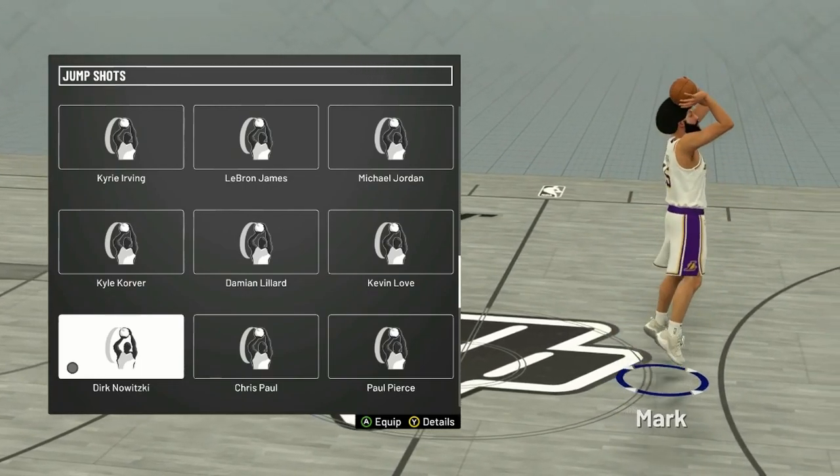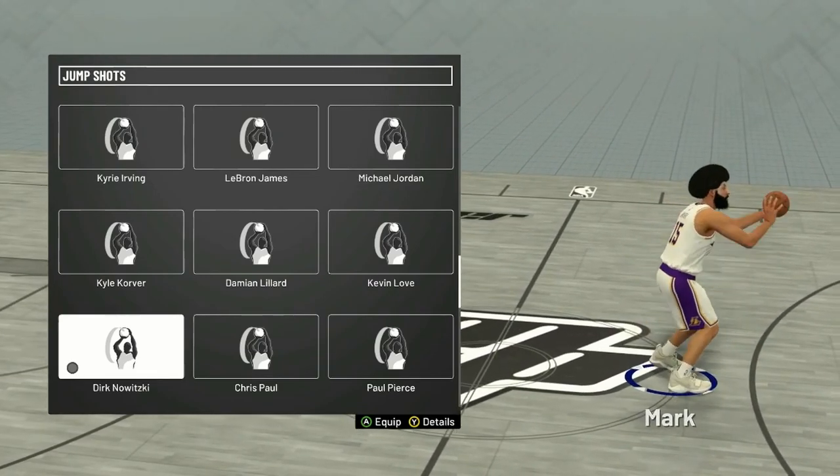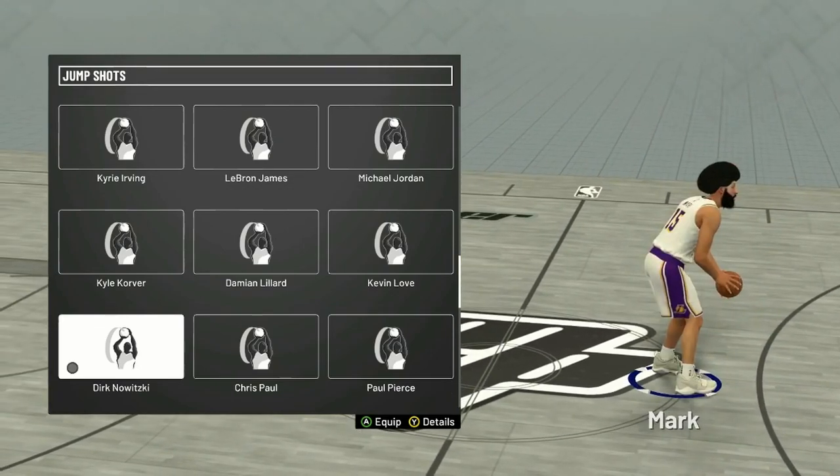So as you can see on screen, it's Dirk Nowitzki. I'll show you guys a clip at the end, but here's why Dirk Nowitzki is, in my opinion, the best jump shot for centers in this game so far.